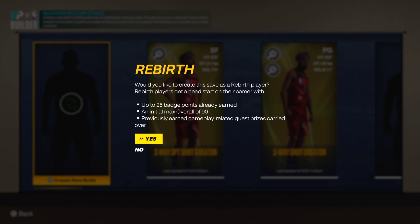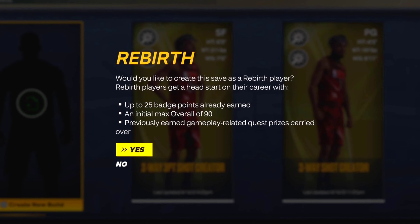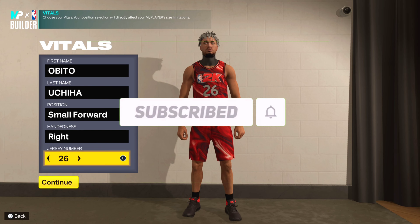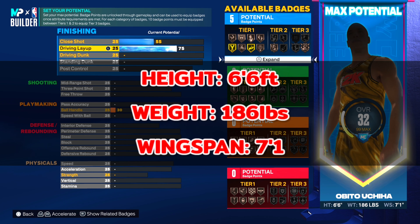So let's get into the rebirth build. You start off with 25 badge points that you can put on your build, and you start off at a 90 overall. Drop a like and subscribe if you're new. We're going to start off with a small forward build, right hand, lucky number 24.